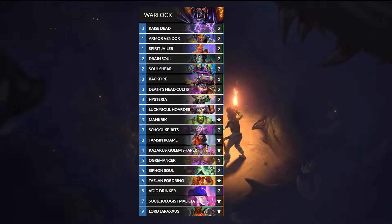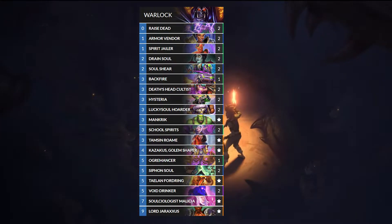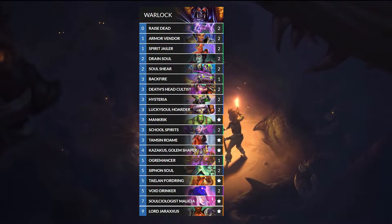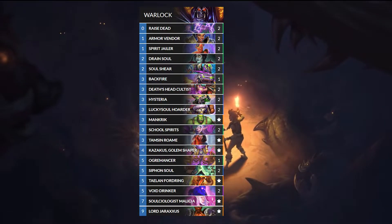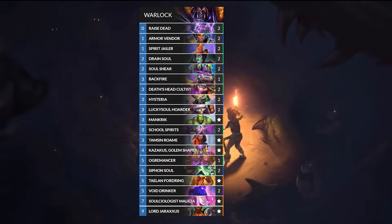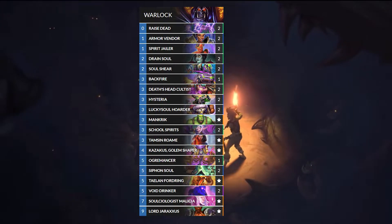The main tip I can give for this deck is you want to play on board. You're not a standard control deck sitting back — you're playing on board, winning the board, controlling the board. Don't play slow; aggressively trade against aggro decks and try to win that board. You have Void Drinker over the top, you have Kazakus, you have all these powerful mid-game cards. But you also have a very strong early game — leverage that to beat aggro and then close the game with Jaraxxus and Milicia.